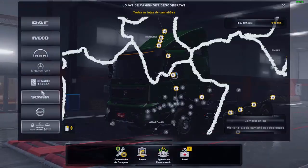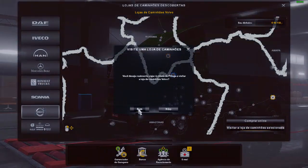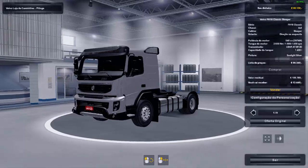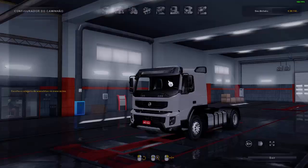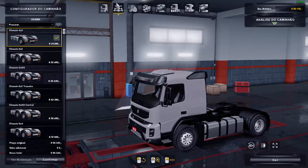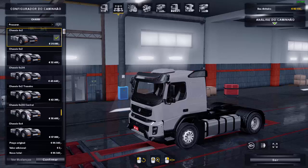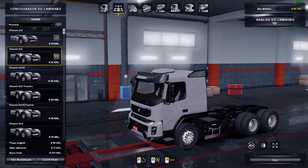Vamos visitar a concessionária, vamos na loja da Volvo. Você já entrando, você já vai no 4x2. Você pode entrar nas personalizações — cabine tem só a primeira mesmo. No chassis, tem do 4x2 até o 8x4, tem até o 6x4 arqueado. Fica a critério de vocês. Vamos colocar o 6x2 ali.